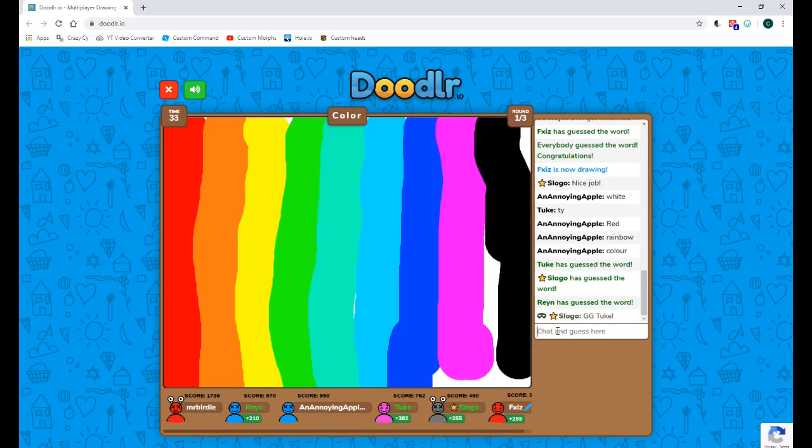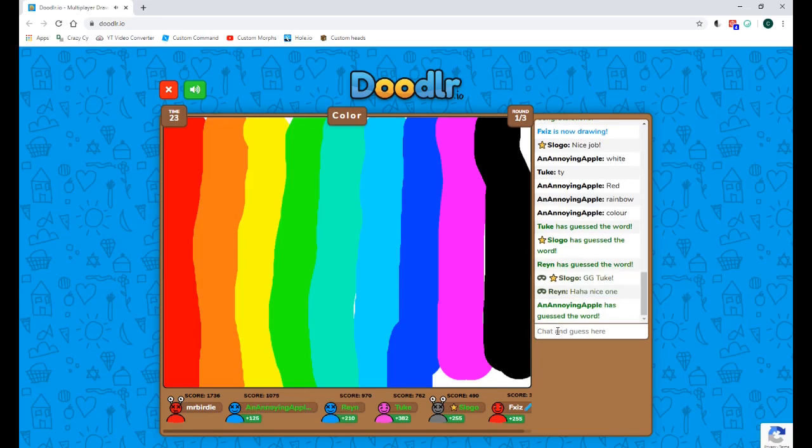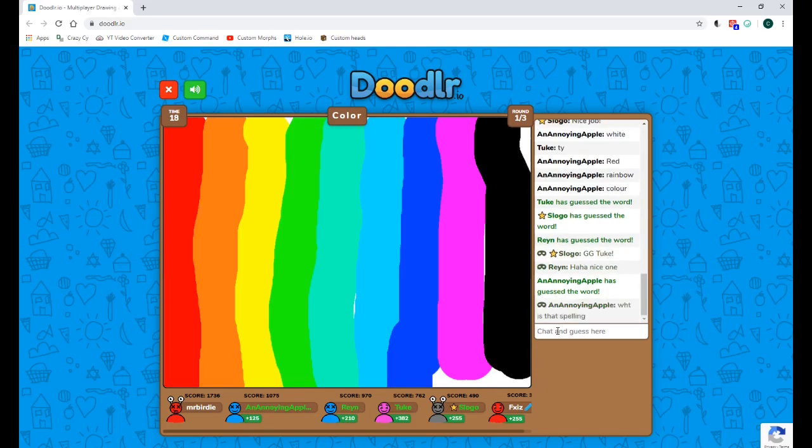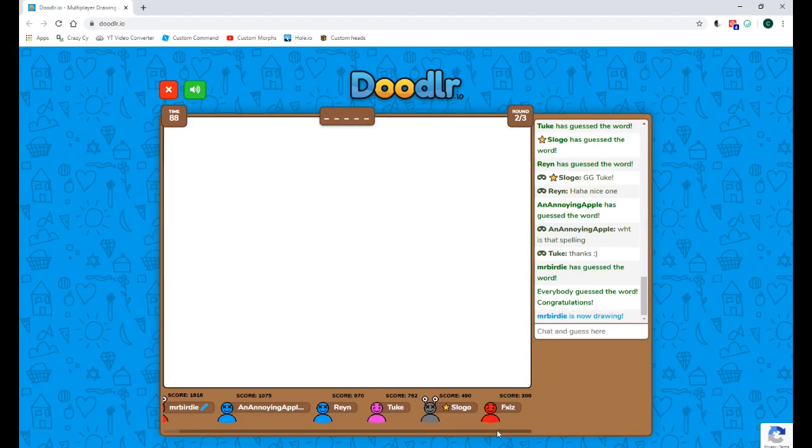Good job. I kind of feel bad for posing as Slogo. I want at least everybody but one person to believe me. Right now I think I have Rain convinced. I don't have the Annoying Apple or fxiz, and Mr. Birdie is probably the most skeptical — partly because he used code Slogo and has the same hat.